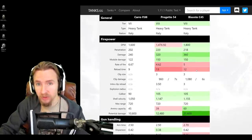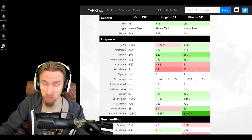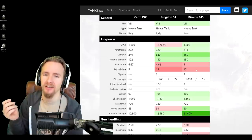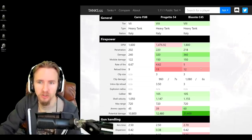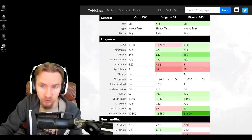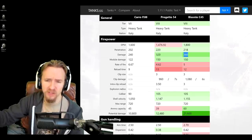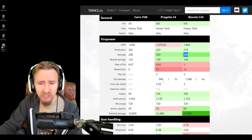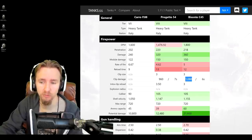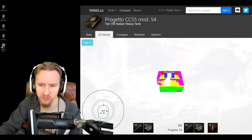Comparing the Progetto 54 to the Bisonte C45: the Progetto 54 has worse DPM across the board, a tiny penetration advantage, and lower alpha damage - 320 instead of 360. Bizarrely, it also has a longer intra-clip reload, delivering 960 damage in seven seconds rather than the Bisonte's 1080 damage in six seconds. The vehicle's armor is way worse too; the turret doesn't feel as good as the Bisonte's when using nine degrees of gun depression.